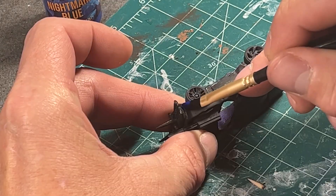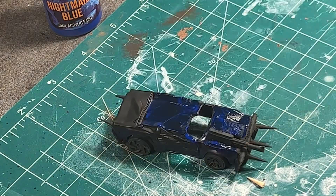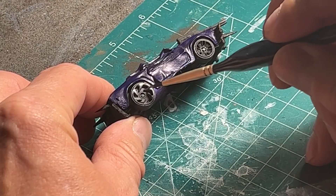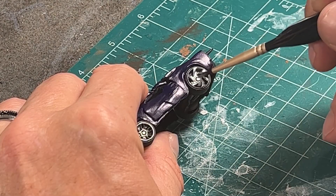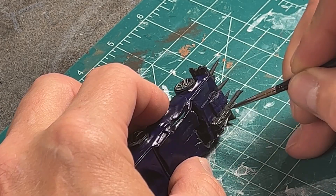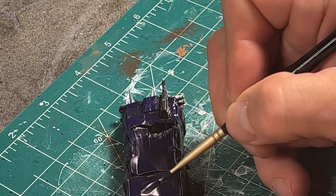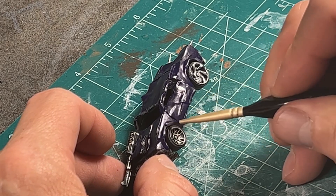It was time to return my focus to the car. Nightmare Blue is a very transparent color, and I used it to my advantage by painting unevenly to make the vehicle's paint job worn and patchy in appearance. I wasn't going for a complete rust bucket look on this car, but it's obvious that it had been beaten and abused, so it needed rust and spots of bare metal where it had sustained damage, before adding mud and dirt.